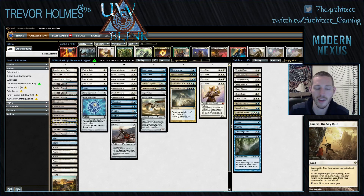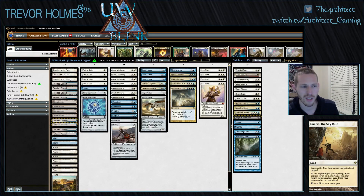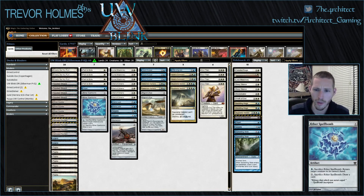Ghost Quarter over Tectonic Edge is better against Tron because Tron only needs three pieces, and Tectonic Edge can be too slow. Emeria the Sky Ruin is the big late-game engine — it doesn't come into play often, but the slow accumulation of plains builds toward a late game that goes over the top. It gives the deck a combo-like element against fair decks like Jund or Grixis control.